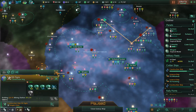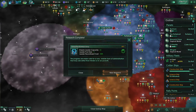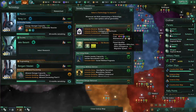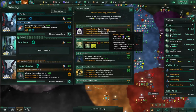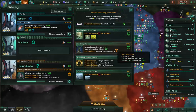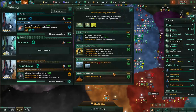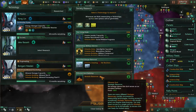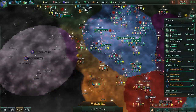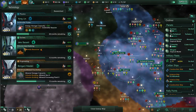Some more research done, and an anomaly - let's research that. It's going to be cheaper for us to recruit people. Border control reduces ethics divergence and slows migration speed. Virtual welfare programs. Military service - this helps us with food, and we do have that one planet that's stagnant right now, so that may actually help it. Let's go for that. How's the rest of the research going - 16 months and 12.